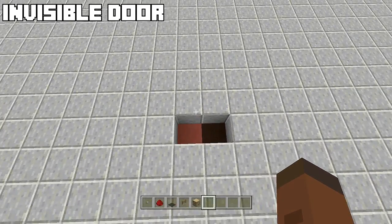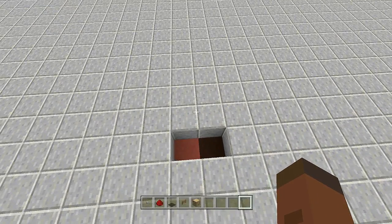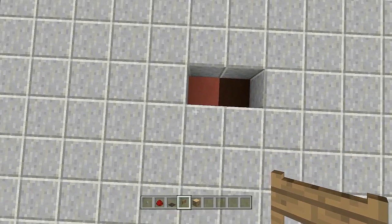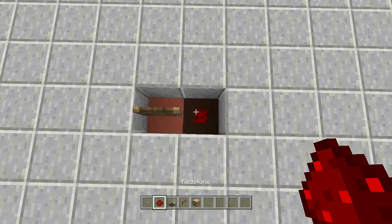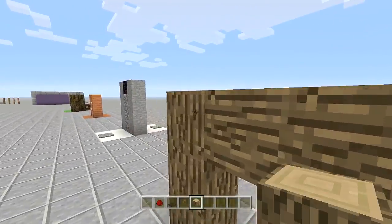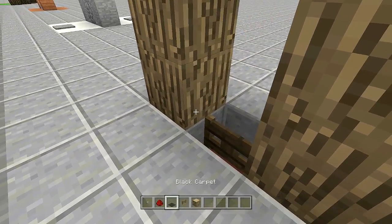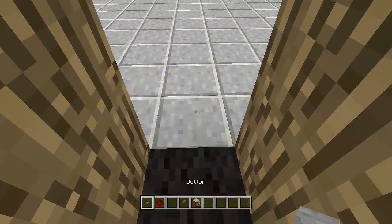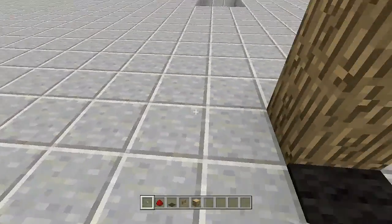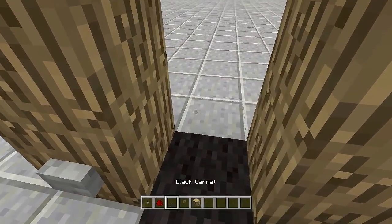For number four we're building the invisible door. This does not need a resource list — all you're going to need is two buttons, a piece of redstone, a carpet, and a fence. On top of this red block, place in your fence. Next, place a piece of redstone, then take out your blocks for your door and go up like this — there's our door. What's keeping us from going in is the fence. Now place a carpet right above the fence, place a button where your redstone is, and boom — there's our invisible door. I can't walk into it, but when I click this button, I can now walk through my invisible door.